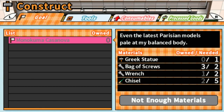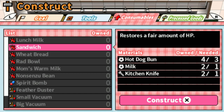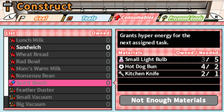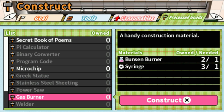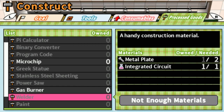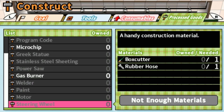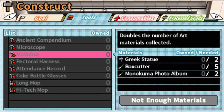We can probably make it right now if we want to — nah, no we can't. We can make a sandwich though. What the hell does a sandwich do? It restores a fair amount of HP. We don't own any of these silver spoons or anything like that — we need to get more items. Gas burner — a handy construction material. We need to get these tools.